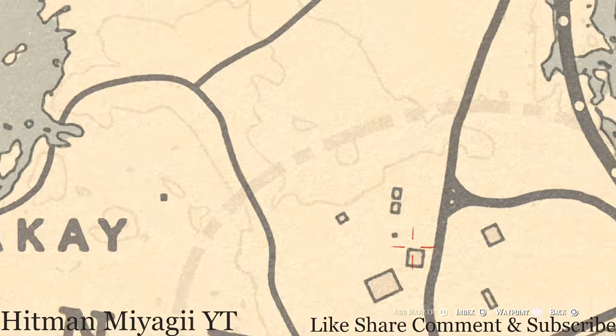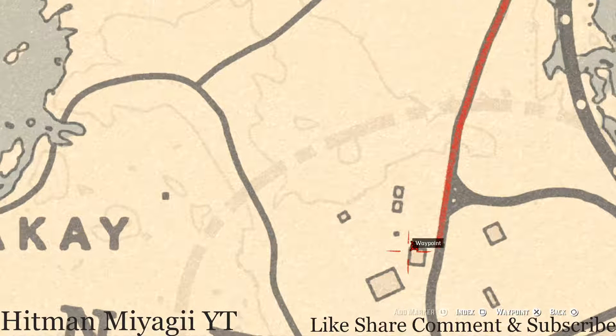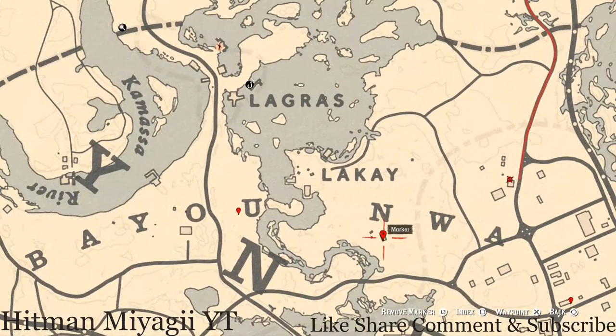If you're still in this area, there's a tarot card on the side of this building on a bale of hay — or it might be on a crate near a bunch of bales of hay. That is a Knight of Cups by the way.